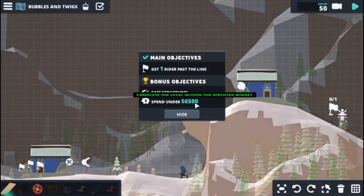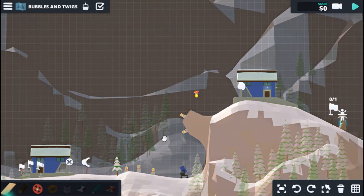Okay, we need safe structures and we're spending on a $6,500 budget. Let's see if we can do this. Bubbles and twigs — we have to make it over this one. This is going to be tough. This is not going to be fun.